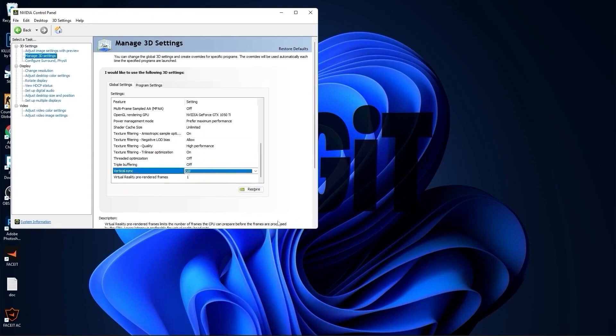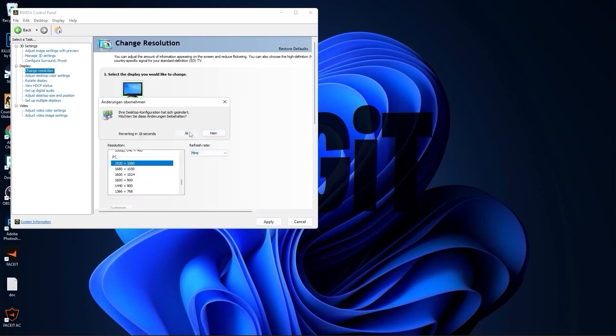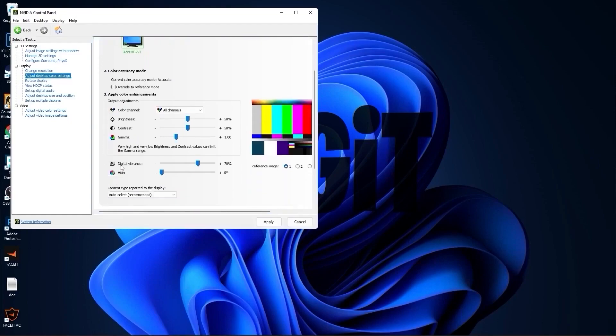Press Apply, then go to Change Resolution. Under PC, select the same native resolution — you will see you can get more Hertz, which is better. Press Apply and press Yes. Then go to Adjust Desktop Color Settings, scroll down to Digital Vibrance, and move it to 70%. Press Apply and close this page.